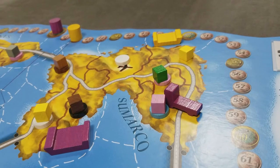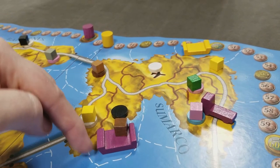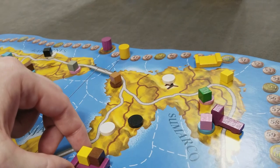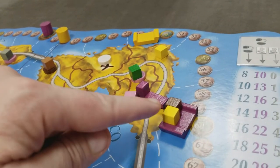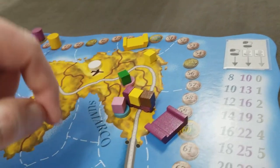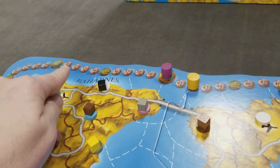Once yellow finishes, play passes clockwise to purple for their boat actions. Purple loads a goods cube from an adjacent land area — that's one action — moves for a second, loads another for a third, then moves three more times for actions four, five, and six. Transporting goods to an adjacent vehicle is free, so they transfer two cubes to a truck at no cost. Having taken six actions, purple pays 12 Logie and moves down the money track.